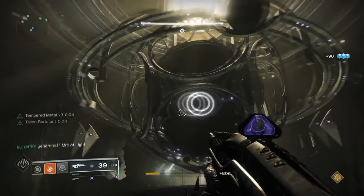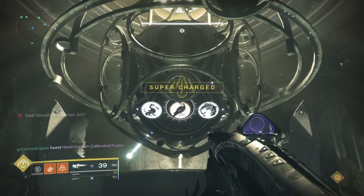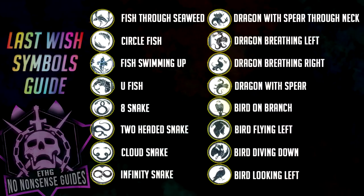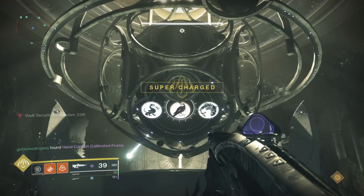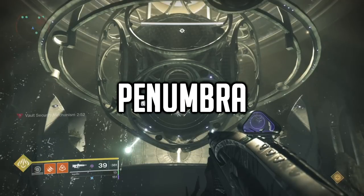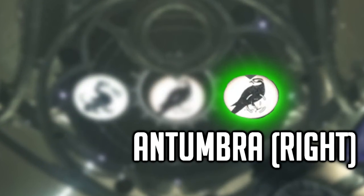To start the encounter, have the readers stand on the plates outside their corresponding location. Three symbols will appear on the ball in front of you. Whoever is on stairs needs to pay attention to the middle symbol and call it out. Here is a list of all of the symbols and what you should ideally call out to your teammates. When stairs calls out their symbol, whoever is on tree and rock must find where the symbol is on their plate. Depending on where the symbol is located it will be assigned a buff — it will either be penumbra or antumbra. If the symbol is on the left of your plate it will be penumbra, and if it is on the right it will be antumbra.